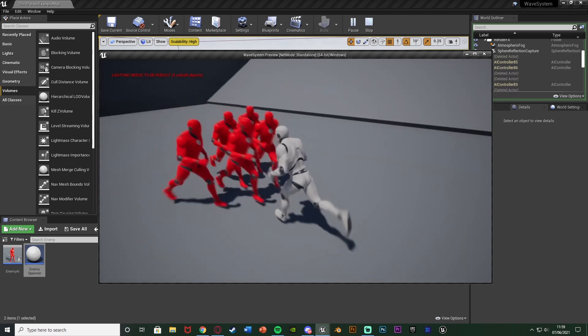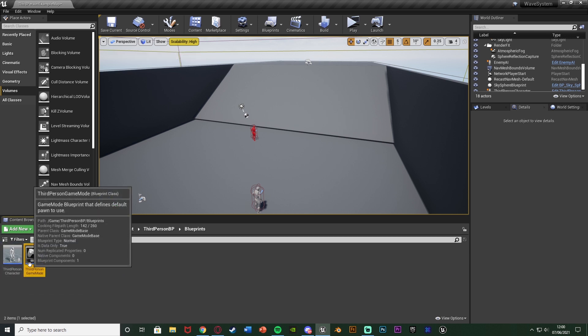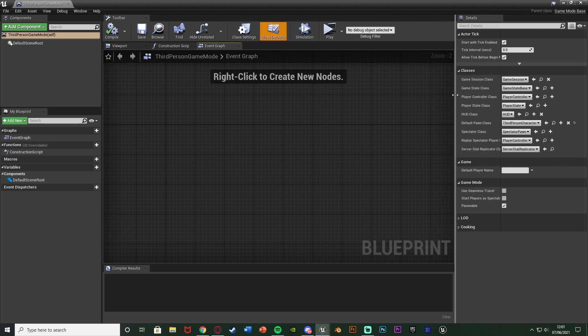Let me delete this code and show you how we're going to do it. The first thing we're going to do is create a way to see how many enemies we have left, so if we've killed them all we can then spawn in the next bunch. I'm going to be doing this in the game mode blueprint - for me that's content, third person BP, blueprints, third person game mode. In here we're going to do some very simple code: we just need to add a custom event, an integer, and an event dispatcher.